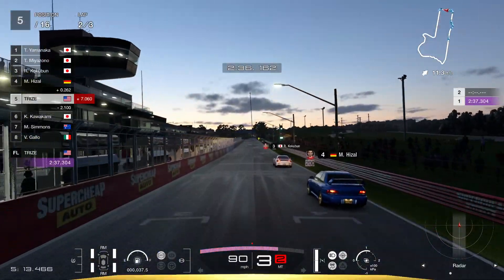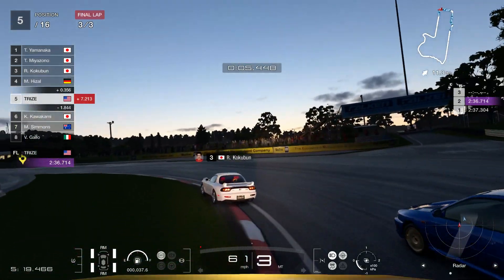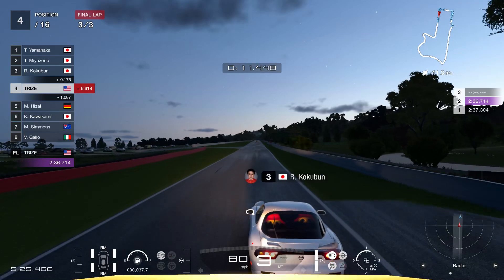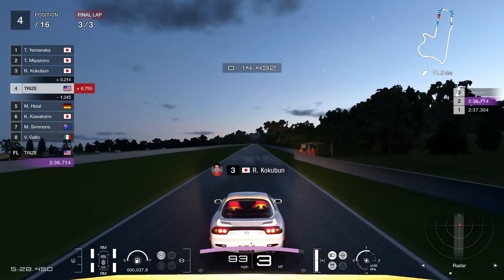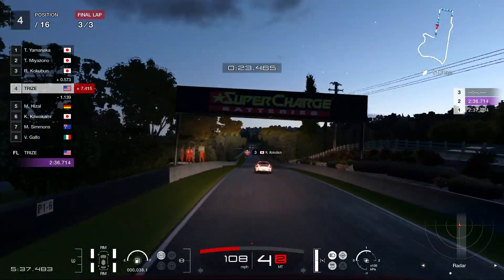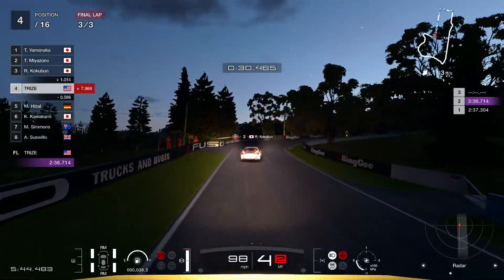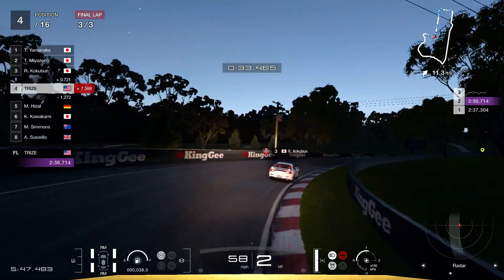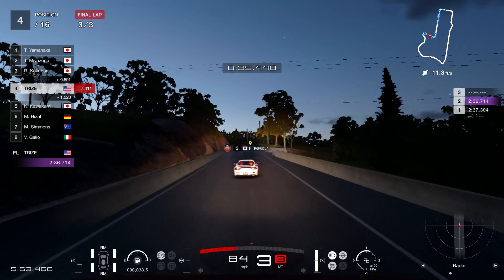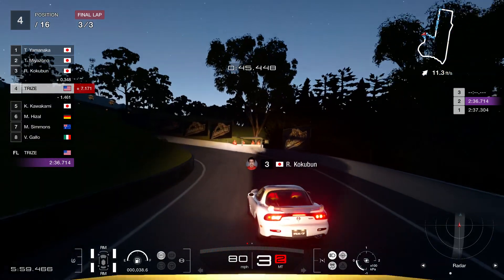Coming into our final lap, we're in the top five yet again with the Subaru and the FD RX-7. Whack the Subaru and ram the Fire Department RX-7. Miyazono is in second place — my plan is to ram this dude probably into third or fourth place the moment I see him. I'm going to miss a chicane on purpose, whack this dude, so I can make him lose a place or two.